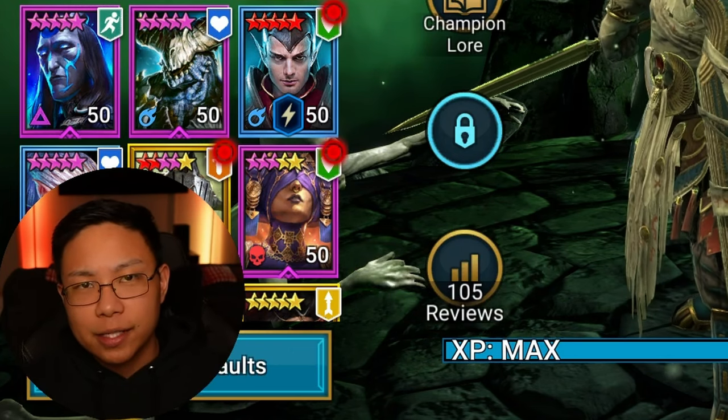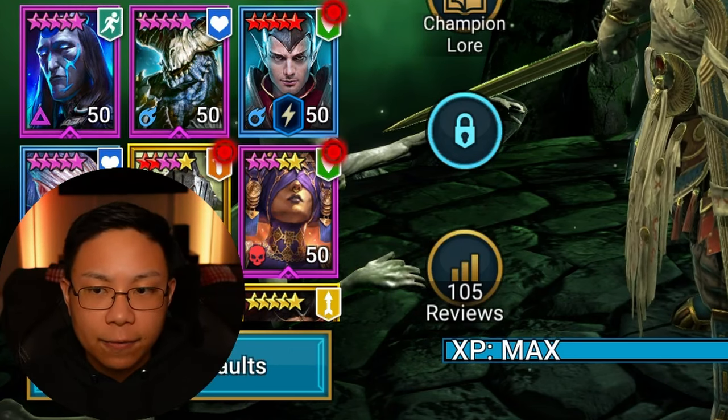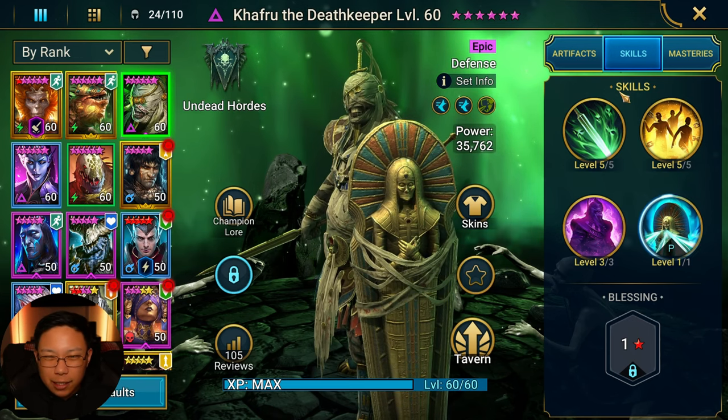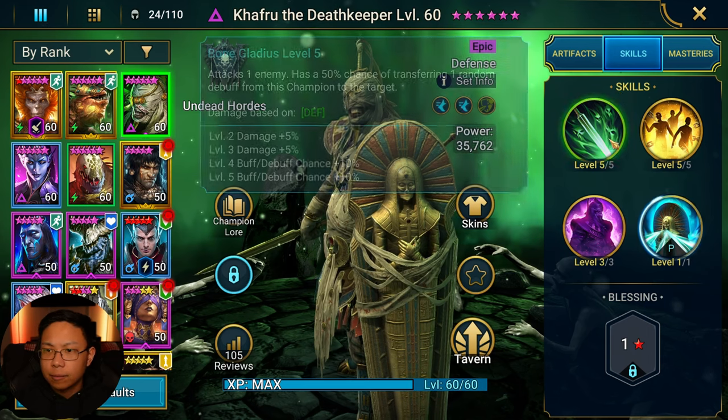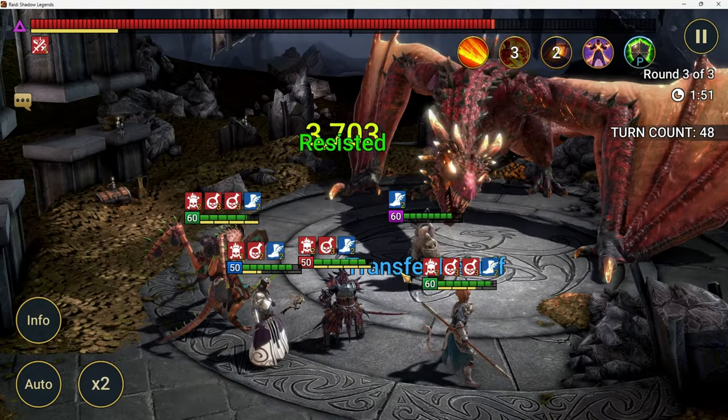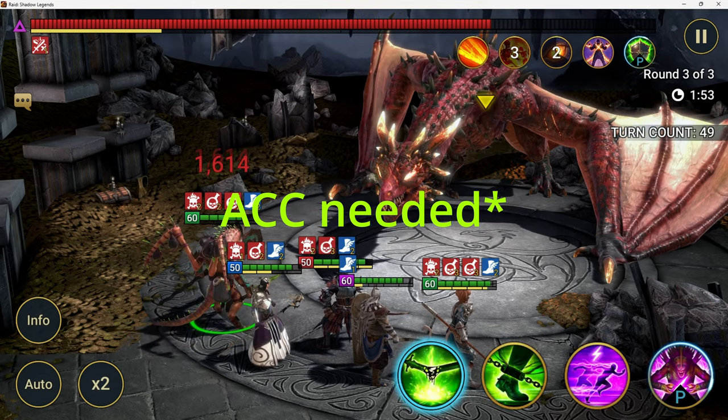Early on I would say he's had some uses for me. He's definitely had some play in Spider, some play in Arena, a little bit in Clan Boss, but nothing significant. His A1 has a chance to transfer a random debuff from himself to one enemy.